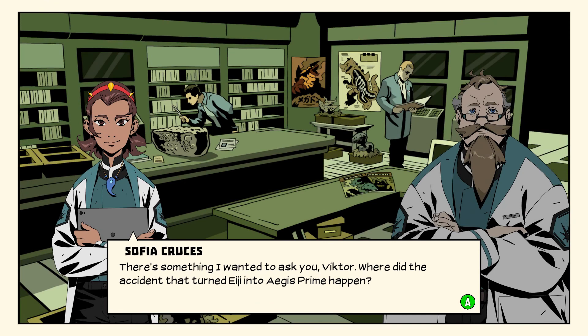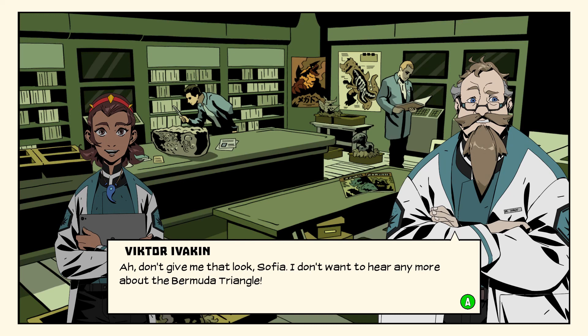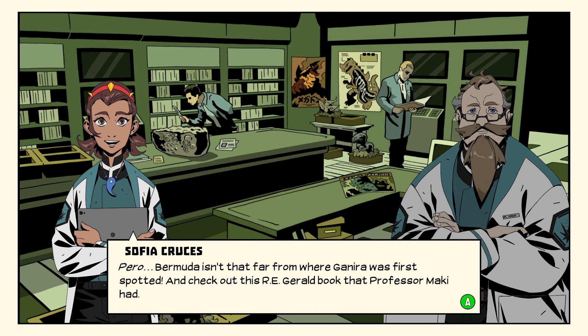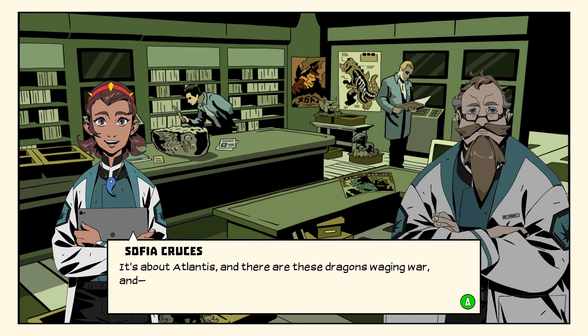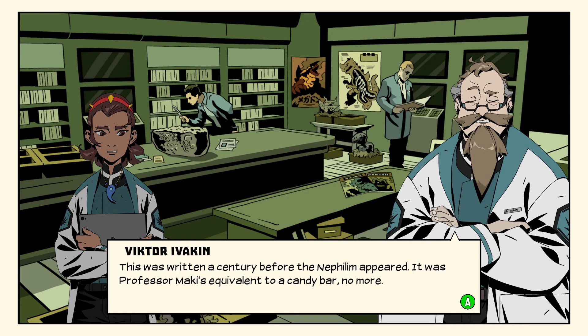There's something I wanted to ask you, Victor — where did the accident that turned AG into Aegis Prime happen? I don't know the exact coordinates, but somewhere south of Bermuda. Wait — don't give me that look, Sophia, I don't want to hear any more about the Bermuda Triangle. But Bermuda isn't that far from where Ganita was first spotted. And check out this Ari Gerald book that Professor Maki had — it's about Atlantis and there are these dragons waging war. It's fiction, Sophia — trying to link the monarchs to ancient scriptures is one thing, but dragons from a fantasy book? This was written a century before the Nephilim appeared.